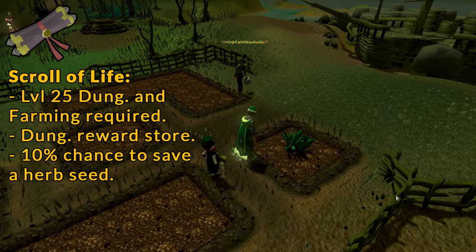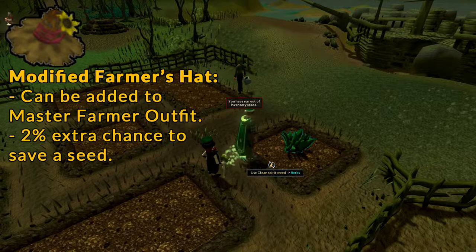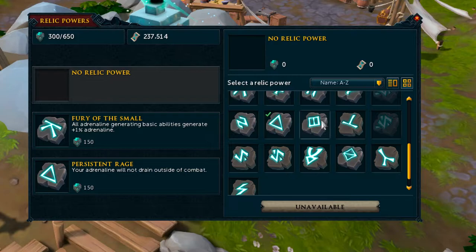The Scroll of Life is purchasable from the Dungeoneering Rewards Store at level 25 Dungeoneering and Farming. It provides a 5% chance to save a tree seed and a 10% chance to save any other seed, including herb seeds. If you have the Modified Farmer's Hat or have attached it to your Master Farmer Outfit, it provides an additional 2% chance of saving a seed when sowing.